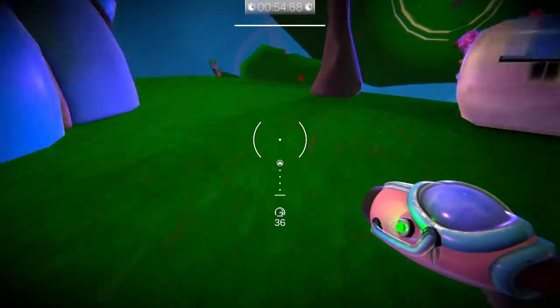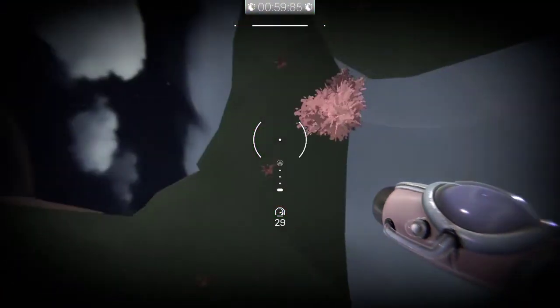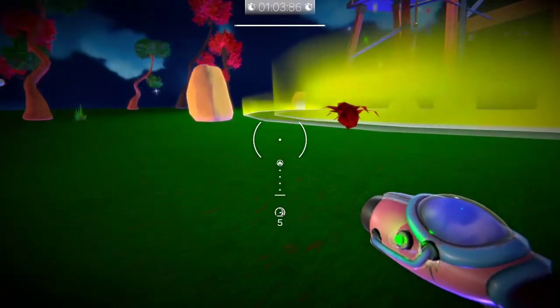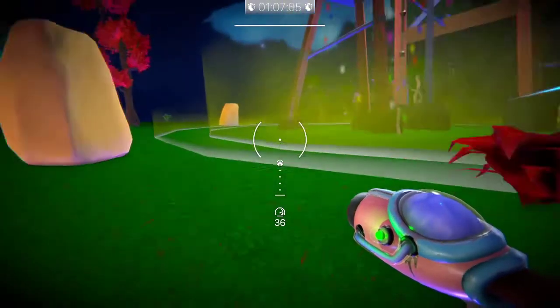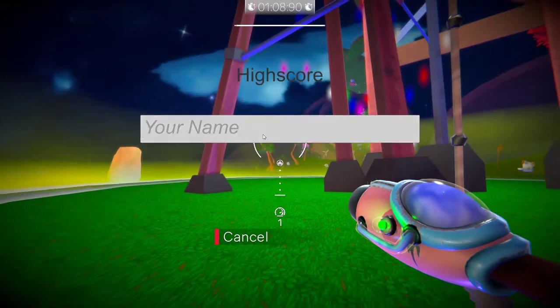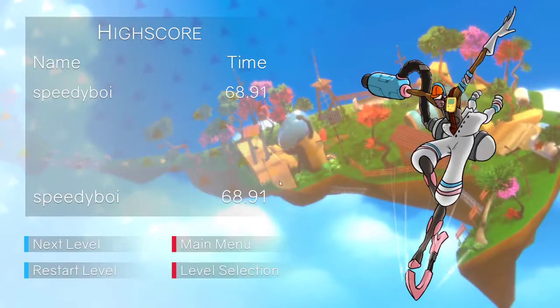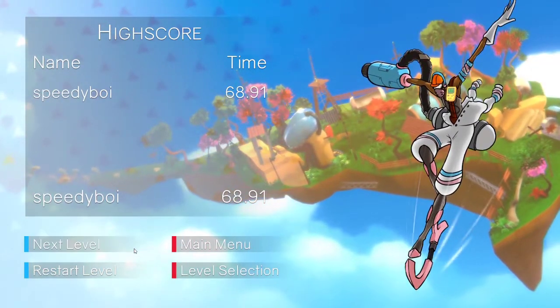That jumped up there! We can do it! I don't know what happened there, but it worked. Die, chicken. Next level. Score 891 — that ain't bad.